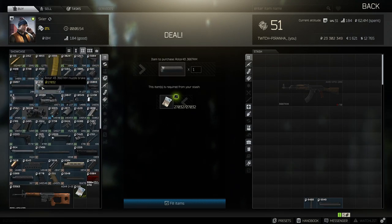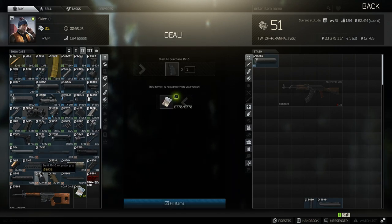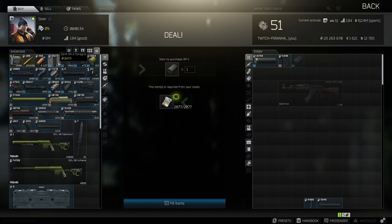We need to get ourselves the Rota 43 .366 TKM muzzle brake silencer, then we need to get ourselves the Zenith RK3 pistol grip and the Zenith RP1 charge handle.